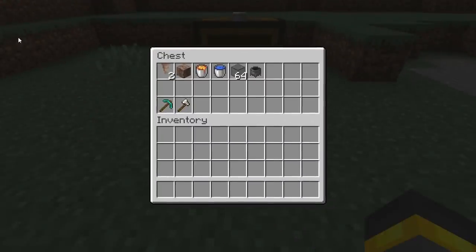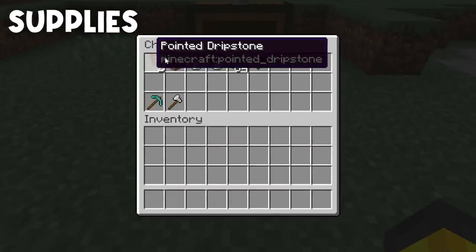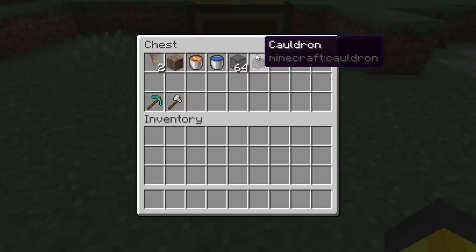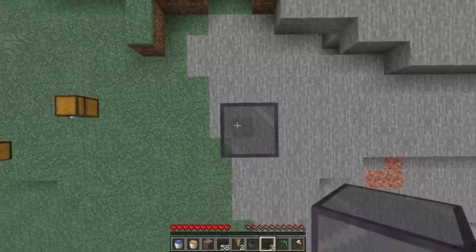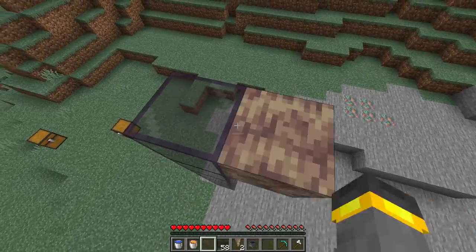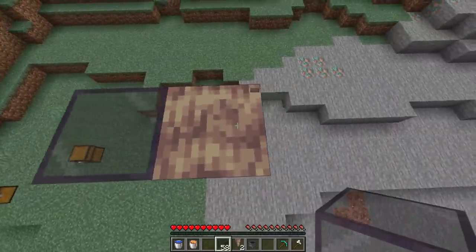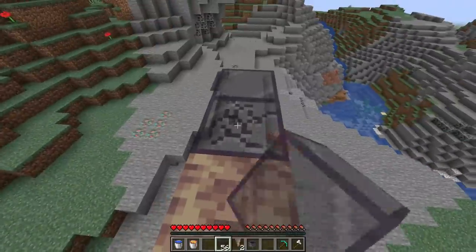Farm number two takes way less time to set up, but it does require some specific building materials. To build a compact dripstone multi-farm, you'll need two pointed dripstone, one dripstone block, a bucket of lava, a bucket of water, some building blocks, and a cauldron. The dripstone multi-farm can really be built anywhere as long as it's loaded in. Start by building seven or so blocks up into the air — it could be a little more or less, but seven is pretty good. Place a dripstone block and a temporary block in a line.